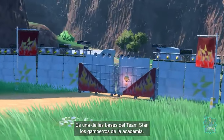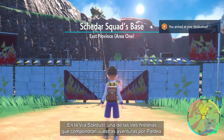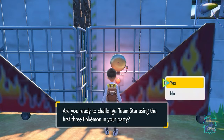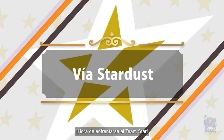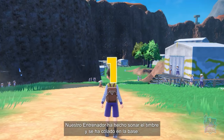It's a base belonging to Team Star, the school troublemakers. Starfall Street, one of the three major stories that will make up your Paldean adventures, will unfold in bases like this one. Time to face Team Star! Our Trainer rang the bell and barged into the base!